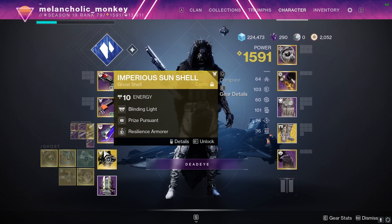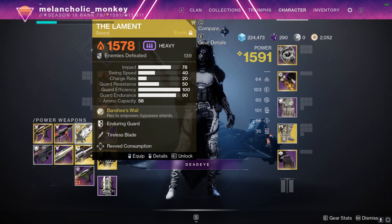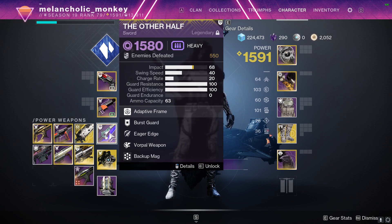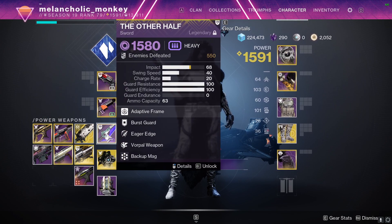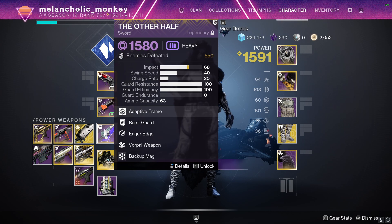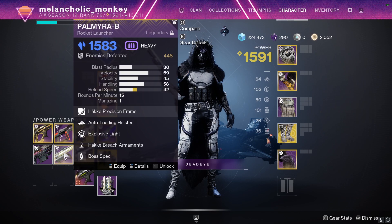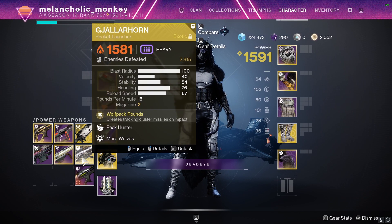For legendary campaign, I'm pretty sure swords aren't going to be the play, just because you'll probably get beamed down pretty fast. But I do have Lament here just in case, and obviously The Other Half for eager edge is super nice — that comes from Dares of Eternity, so that might be worth getting as well. Definitely some sort of DPS option that lets you burst down enemies quickly, as well as good add clear — so some sort of machine gun. Gjallarhorn is pretty good for that.